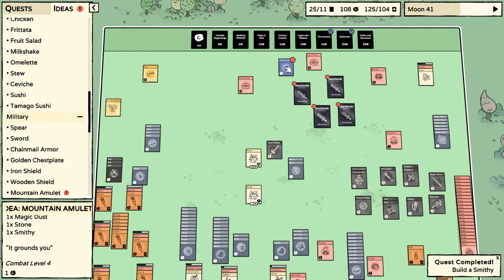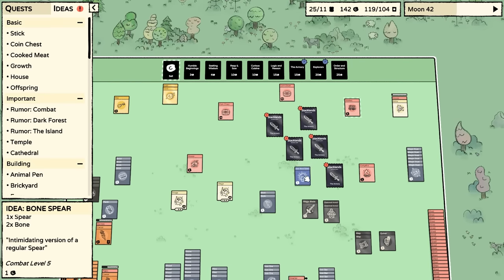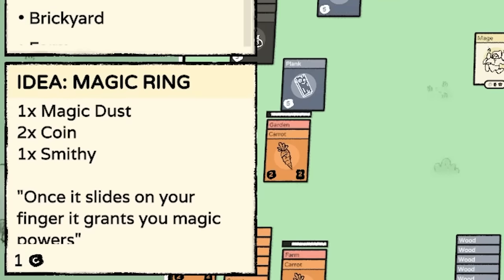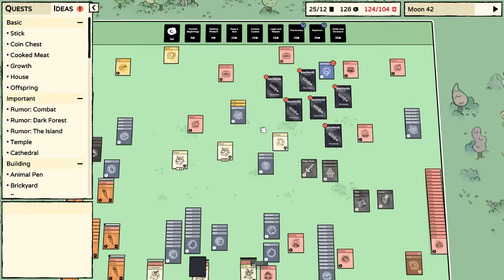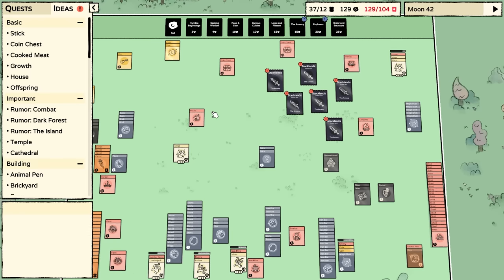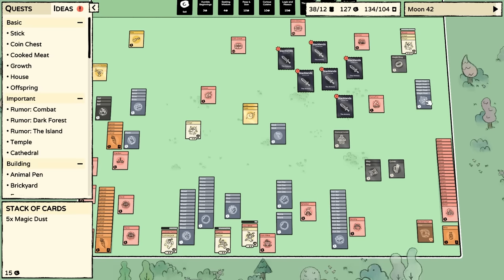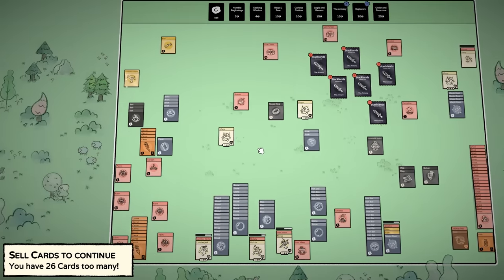A bow - rope, plank, and wood. I have a quiver, interesting. Every time I click the armory, bad things happen. Mountain amulet - grounds you, requires gold bars. I don't have gold yet, don't even know where to find it. I just like buying armory items and getting all the ideas out. A bone spear - combat five, that's worse. Magic ring - magic dust, two coins, combat level nine! Two coins and magic dust in a smithy. My new friend, just born and already creating the highest weapons. I'll give you a magic ring and call you Sauron.